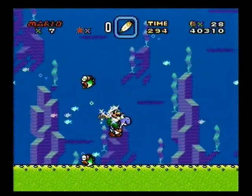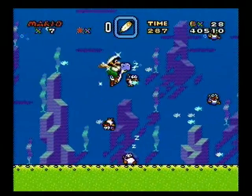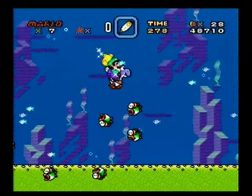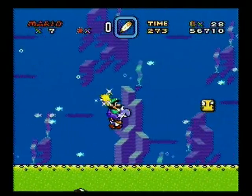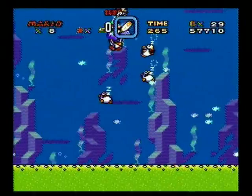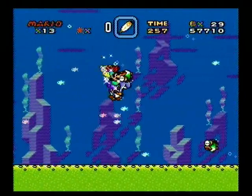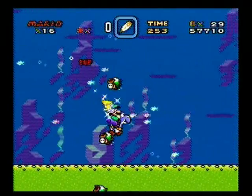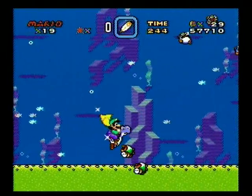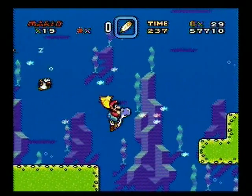So now we can get a one-up from that shell since we already have the blue Yoshi from this stage. Interesting to know: if you're invincible Mario and you wake up a Rip Van Fish, they swim away from you — so it shows that they're actually very intelligent. You can see they were starting to go up while I was invincible, and you can get a bunch of one-ups this way. But as soon as my invincibility wears off they start coming down.